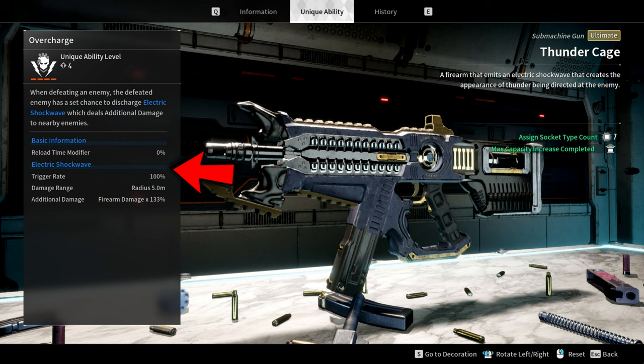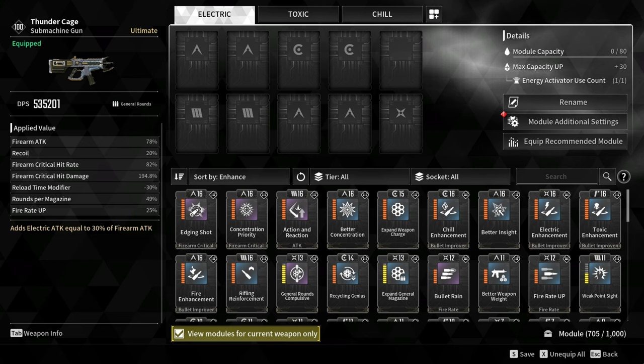A level 4 Thunder Cage means you are now using a Cleaving SMG. Let's take a look at how I build my level 4 Thunder Cage with 535k DPS and how to improve its total ammo reserve. Before we proceed, be warned that this build requires 6 crystallization catalysts, making this weapon very expensive.